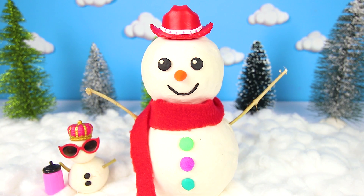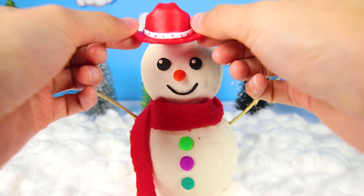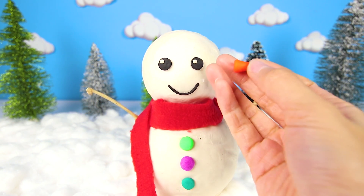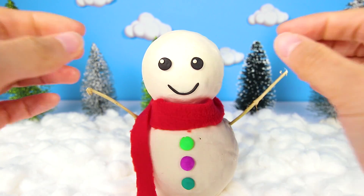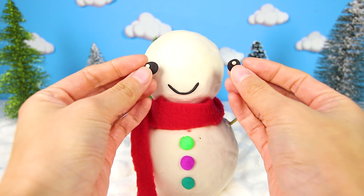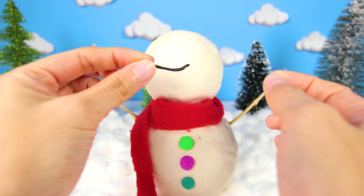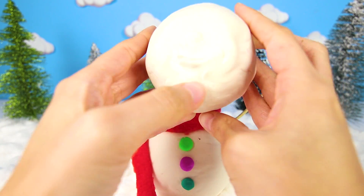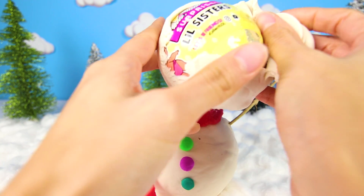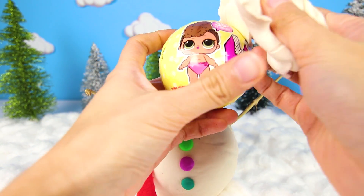Remember when we said Lux's snowman was a magical snowman? Well, let's see why. First, let's take off the snowman's awesome red cowboy hat. Then the snowman's carrot nose, button eyes, and his pretty smile. And what's this? The prize was inside the layer on the snowman this whole time. That's so crazy! It must be the magic that Lux sprinkled on it.